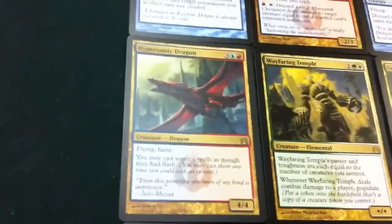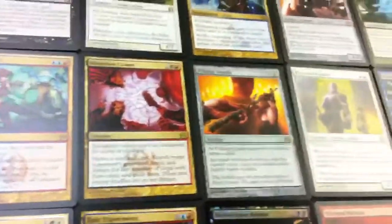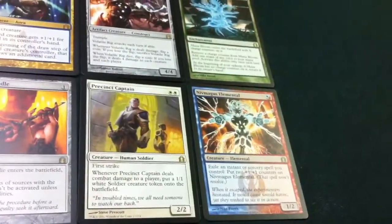Going down the next row, we've got Hypersonic Dragon, Wayfaring Temple, Collective Blessing, Counterflux, Slaughter Games, Pithing Needle, Precinct Captain, and Niv-Maguus Elemental.